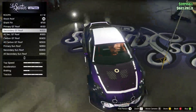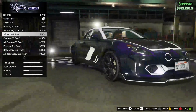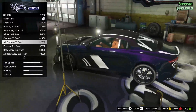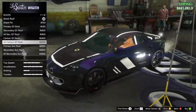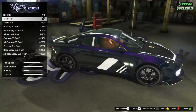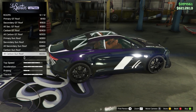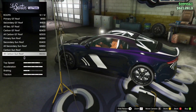There's a primary GT roof and secondary GT roof option that paints the entire top of the car. There's also a carbon GT roof — so we can change the entire roof to carbon, which is cool. I do love how it gives the purple tint to it. There's also a primary sunroof with all different colors, and an all-carbon sunroof — that seems like a dumb thing to do, but let's do it.